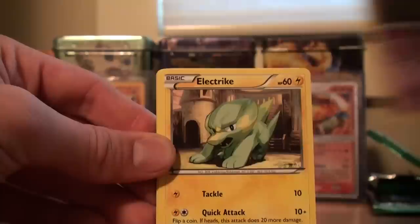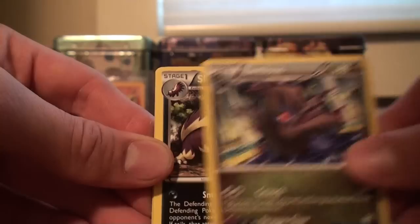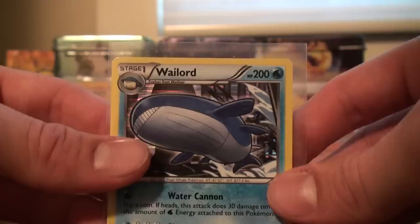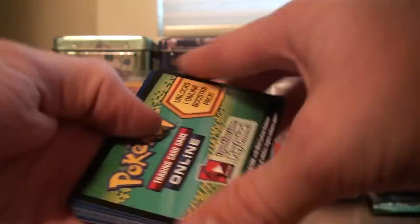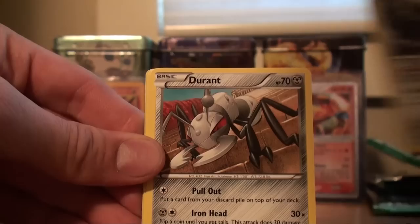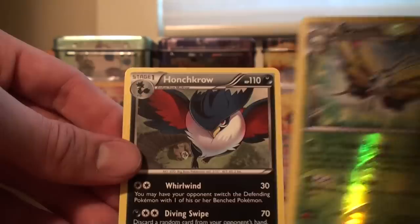We got Buizel, Drifloon, Electrike, Wurmple, Gible, Silky, nice wireless, Skuntank, Honchkrow Rare Reverse, and a Wailord holo — oh yes, Wailord holo! This Wailord is 200 HP, that's so sick. I think we have two of them now. Very beautiful card right there, that's actually sick. I love Wailord — he's always been one of my favorite Pokemon. I remember he was the second Pokemon I got to level 99, I think it was Ruby. It was Ruby and Sapphire, I had Ruby version. The first Pokemon I'd ever gotten to 99 was a Pelipper — I don't know why, he was just so good in the Elite Four. Surf, Wing Attack, all that stuff. We also got Houndour, Gothita, Baltoy, Hoppip, Cubone, Bouffalant, Durant, Maractus, a beautiful rare reverse, and a Honchkrow rare.